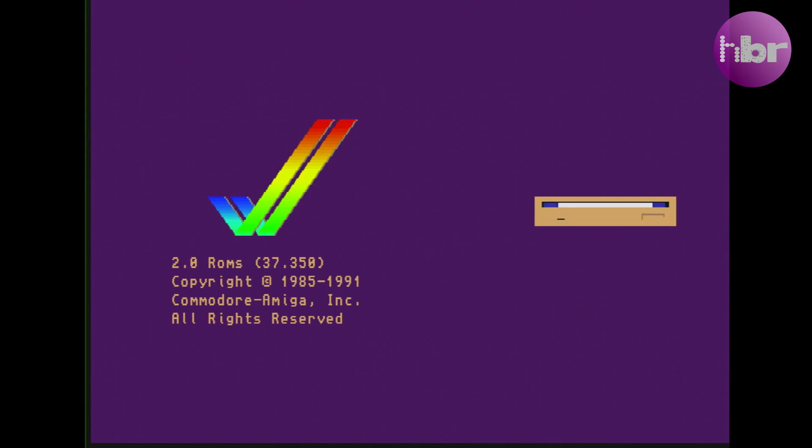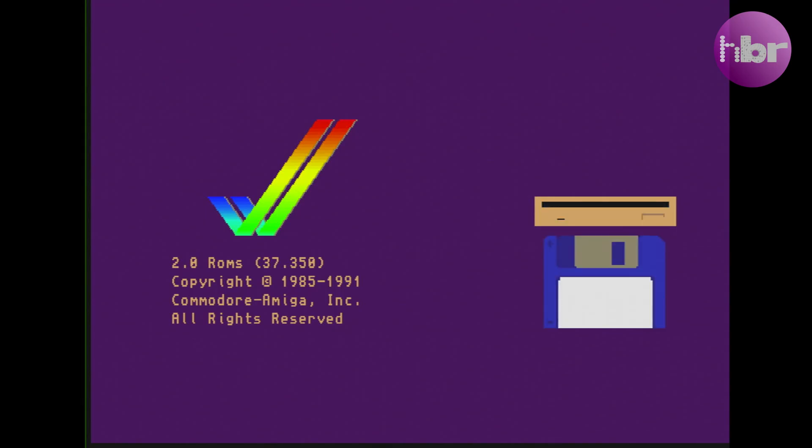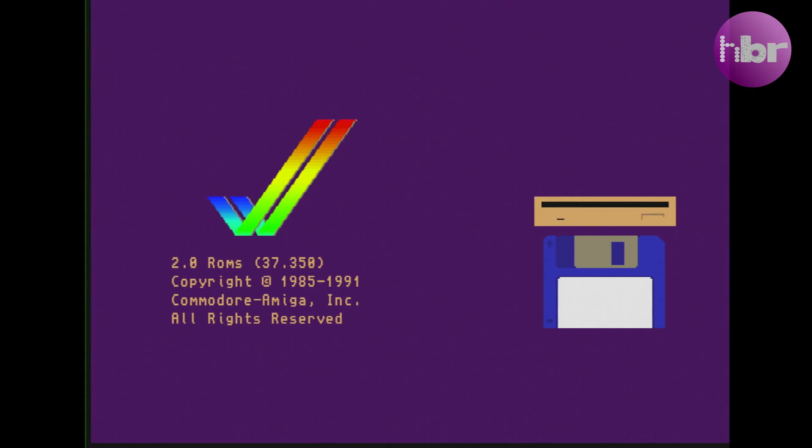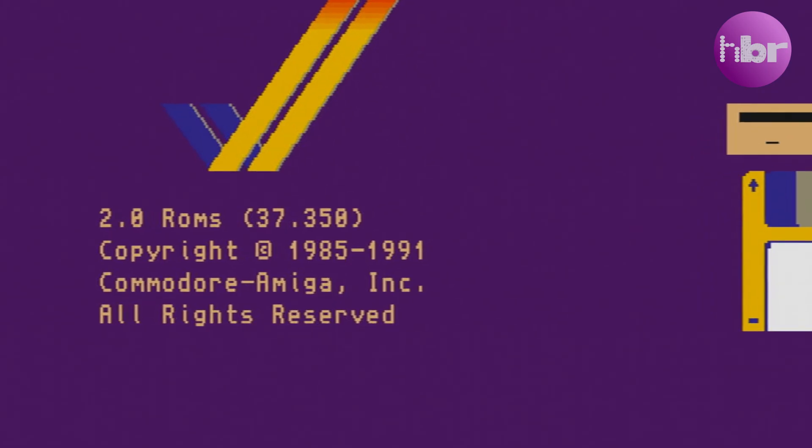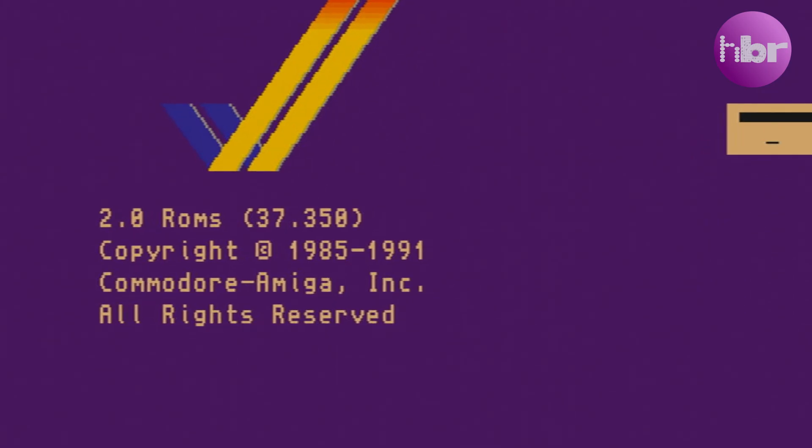Let's do a three-fingered salute — Control-Amiga-Amiga — to reset it and make sure it's working. Nope. The colour corruption is back, but interestingly the glitching seems to have gone.